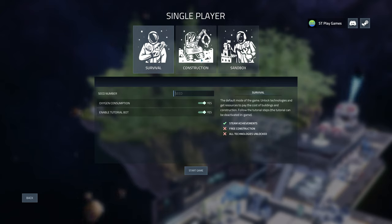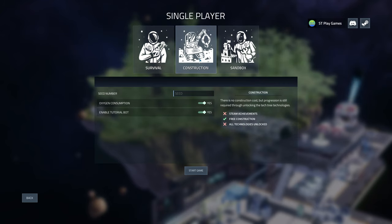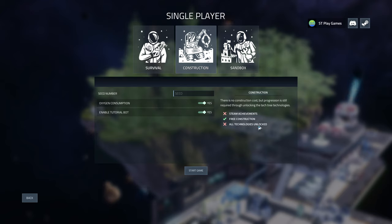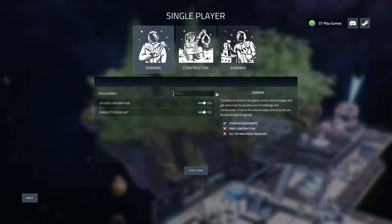You can see you get a survival construction mode and a sandbox now. I didn't notice that before, but you can see steam achievements — that's not an option in sandbox — and there's all technology unlocked. Sandbox is a good way to check out what's going on, but of course we want to do survival. Let's take a random seed: five, six, four. Should be okay. Let's start immediately.